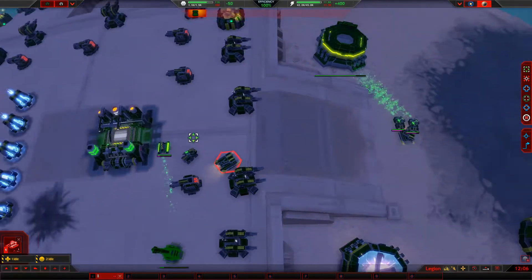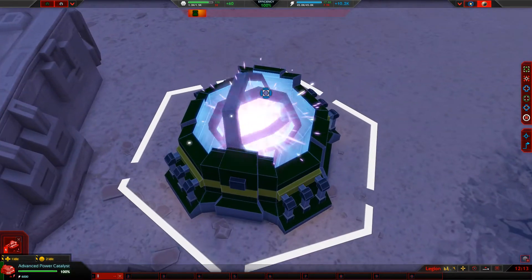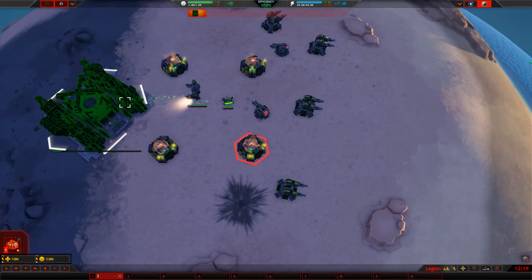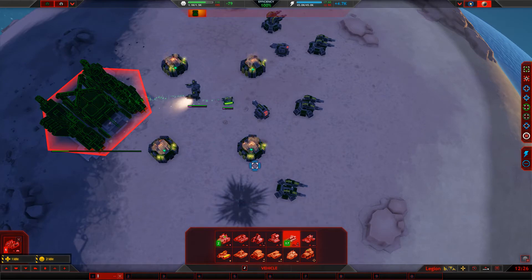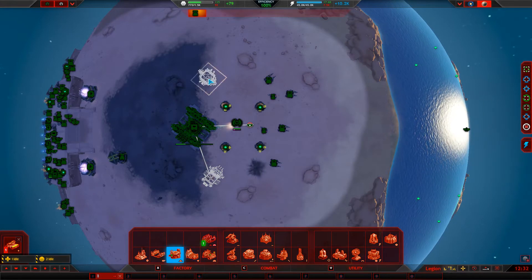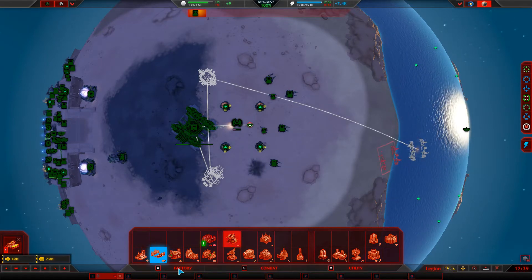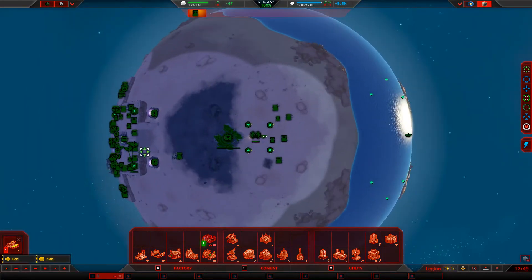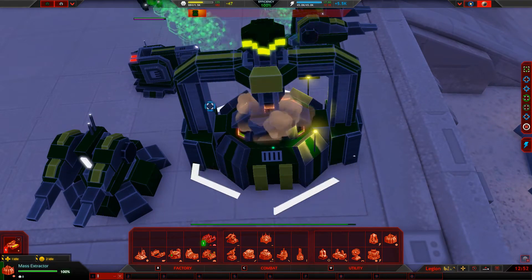Wow, you're slow. We need more metal. Oh that looks so cool — energy, expand your production, energy desperately needed. Build a walker, air. That is clever though, that right there — very clever with the design.